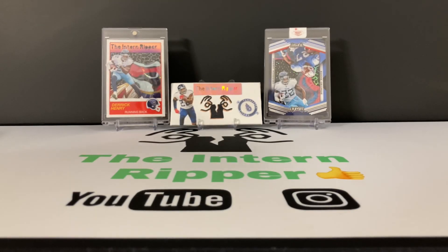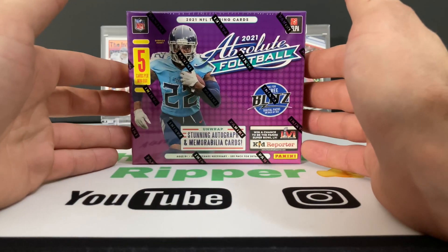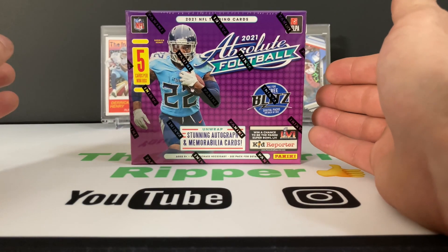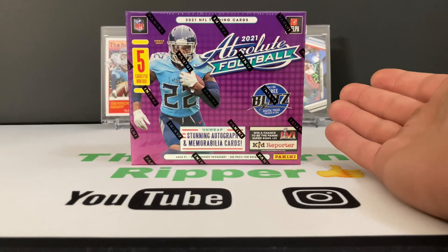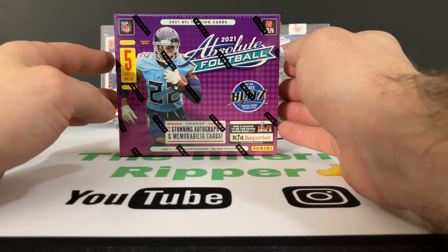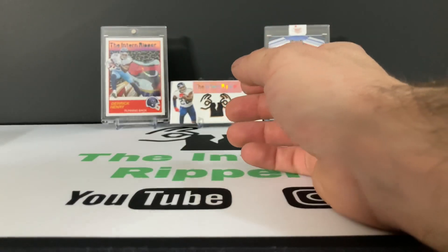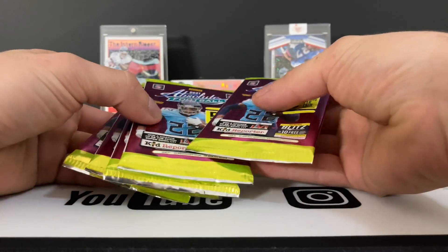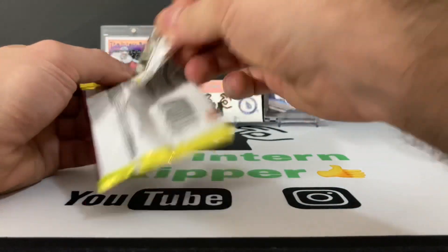Into the main event — we have a mini box of 2021 Absolute Football, which is one third of a hobby box. This could have the RPA in it, hopefully Mac Jones or anybody good, or it could just have a regular auto. I believe it's one auto per mini box. I also have five blaster packs, which do have the Kabooms in them, so I'm hoping we can get lucky. Let's get into it.